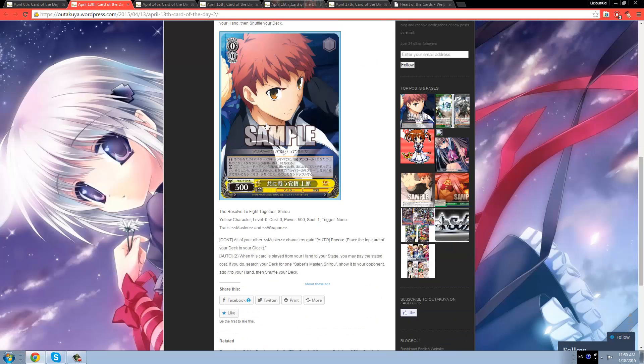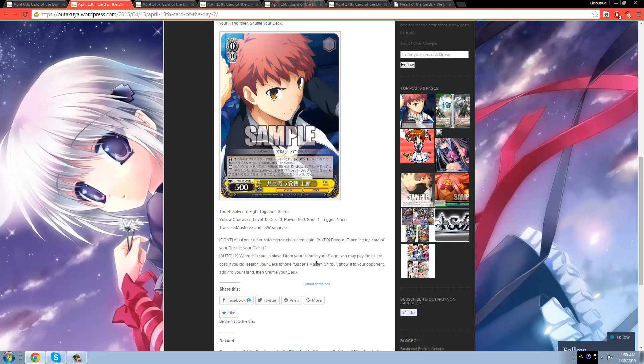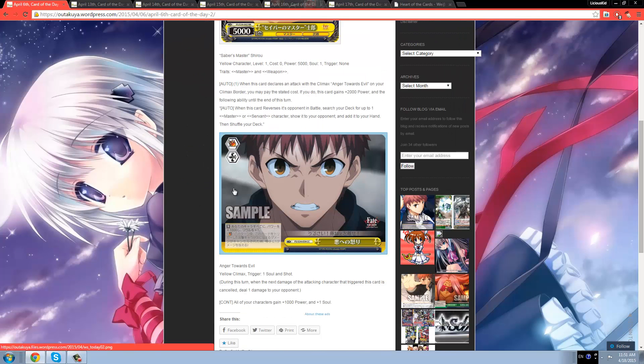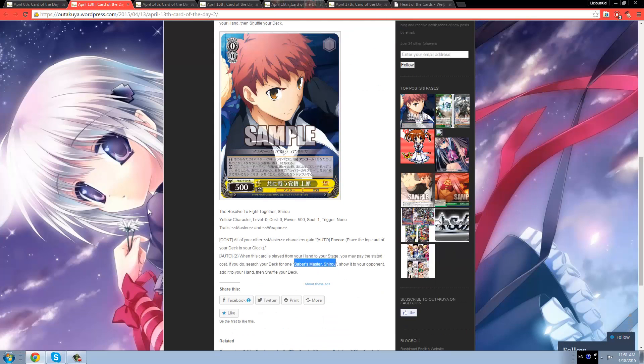On to another card — a 0/0/5k Shiro, Master and Weapon as per usual. His first effect is all your Master characters gain Clock Encore. He has another effect: on play from hand to stage, you may pay cost, which is 2. If you do, search your deck for Saber's Master Shiro, show it to your opponent, add it to your hand, then shuffle your deck. Saber's Master Shiro is the 1/0 RR we talked about last week — it's the one that combos with the flare trigger.